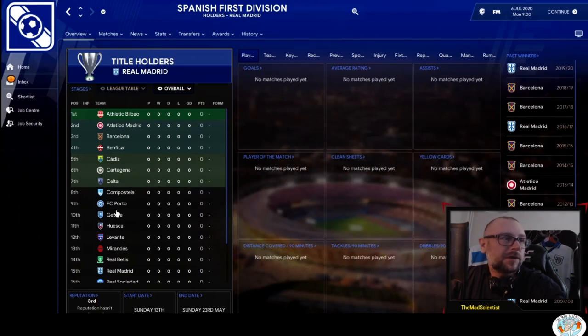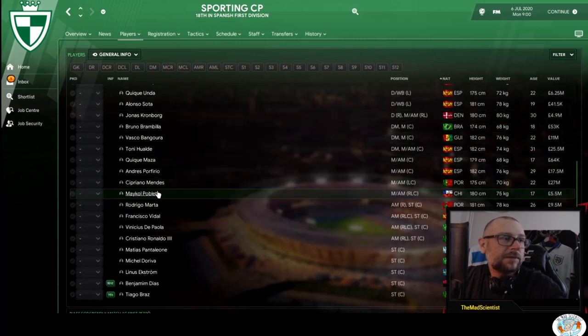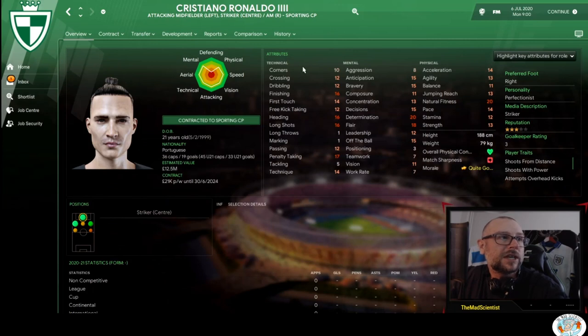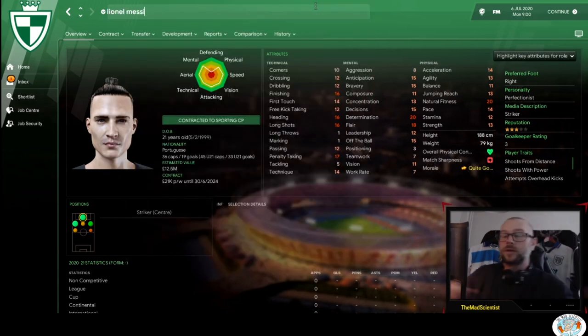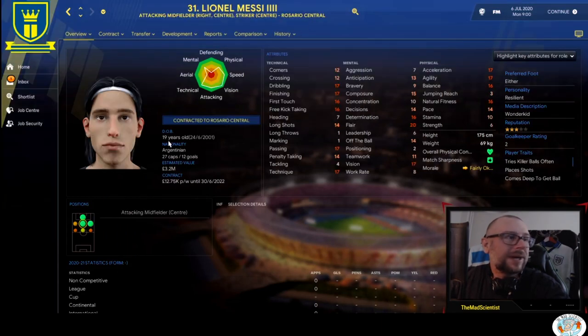I'll give you a couple of gems right now. Let's go to Spain — we have Sporting, with a bunch of fictional names, and one of the fictional names is probably more recognizable than others: Cristiano Ronaldo IV. He's 21 years old, playing in Sporting — a relative to the Cristiano Ronaldo we know. And you can't create a Cristiano Ronaldo IV without creating Lionel Messi IV, so obviously I've done that as well. He's playing in Rosario Central, only 19 years old. You will find some gems in the database with familiar names.